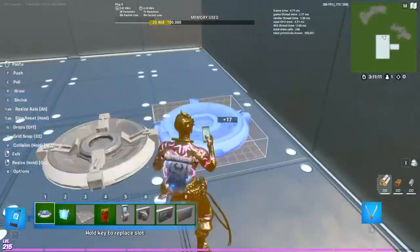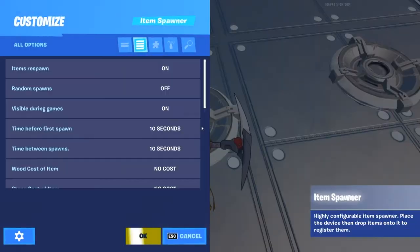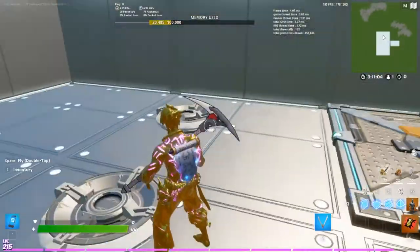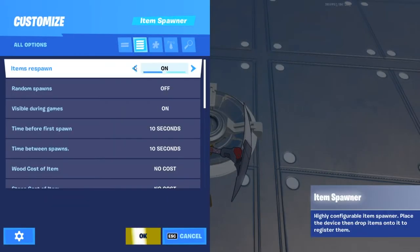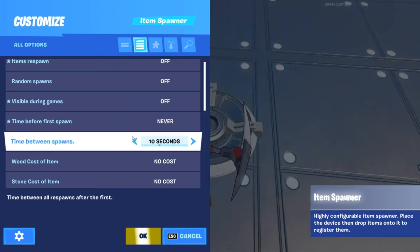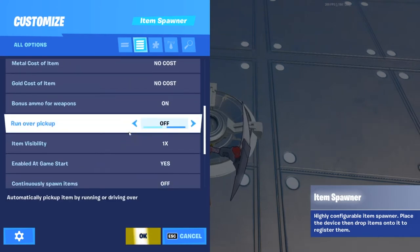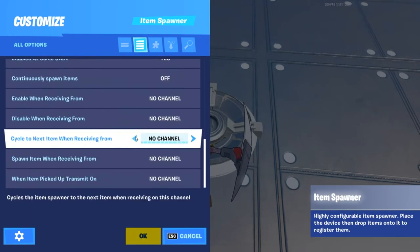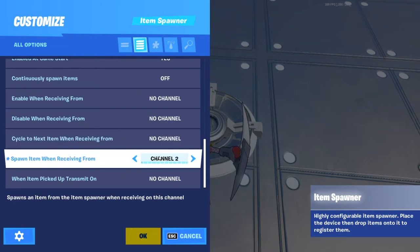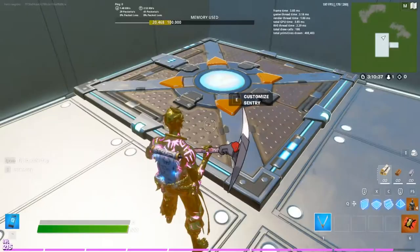Take two item spawners and place them on top of the area. Go into one of the spawner settings and turn visible during game to off, time before first spawn to never, and the other timing options to never as well.